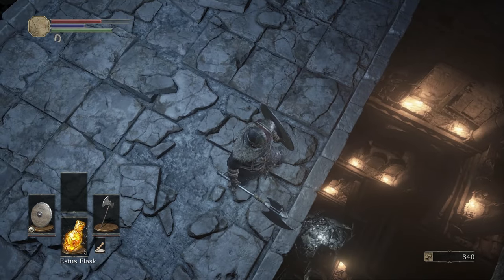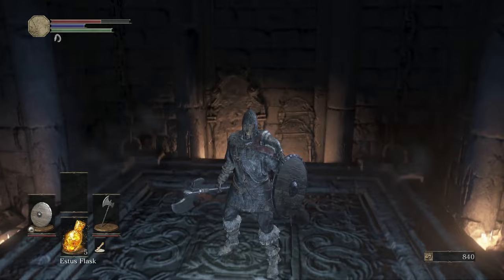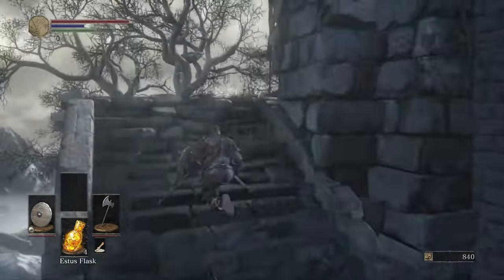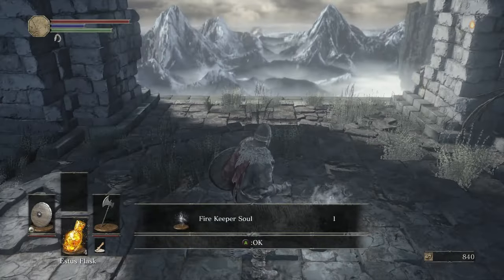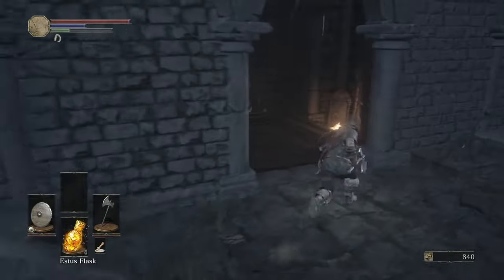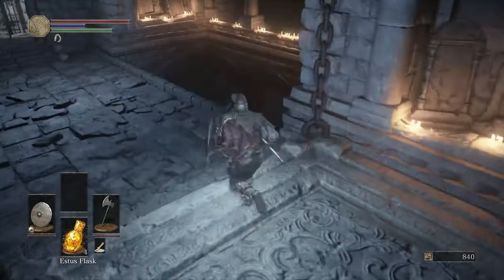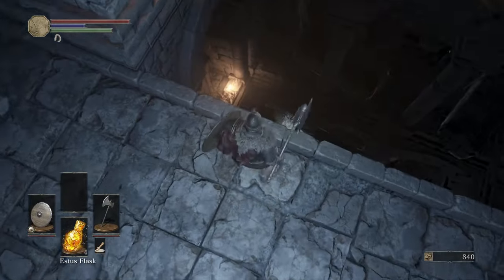That item on the other side, at the very bottom, is an Estus ring which increases how much every Estus flask you drink actually heals, and I ended up using that through almost my entire first playthrough. This item up at the very tippy top is the firekeeper soul, which is an item you're gonna give to the firekeeper down at the bottom — that will help you out with a series of side quests where you get a curse from Yoel, and with that firekeeper soul she will then be able to heal you.